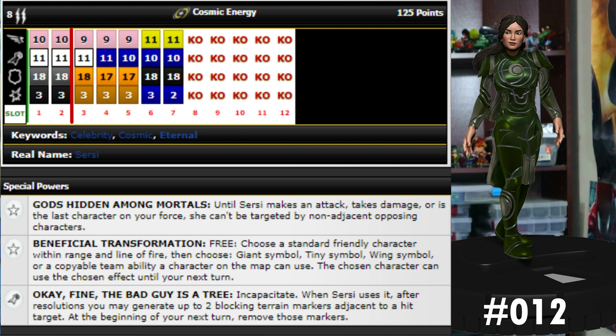That's just a free action, and since it's any standard friendly character within range and line of fire, she can use that on herself as well. Then she's got a special attack power that gives her incapacitate, and when she uses it, after resolutions you may generate up to two blocking terrain markers adjacent to a hit target; at the beginning of your next turn remove those markers. So unlike the last version, this one incapacitates them and then puts two blocking markers up, which could be really useful for cutting off line of fire.